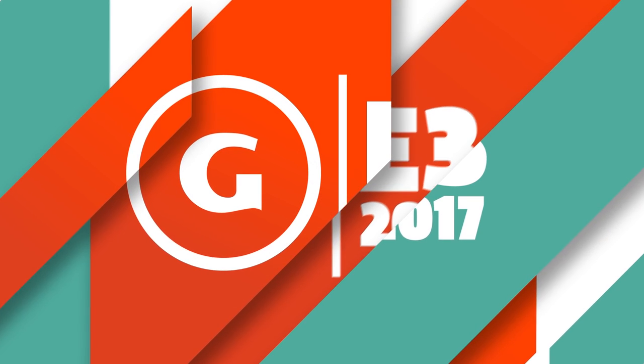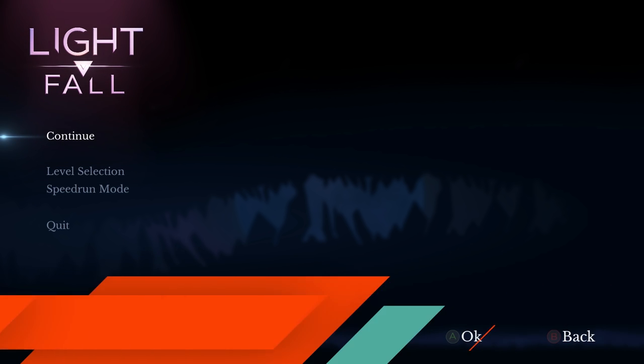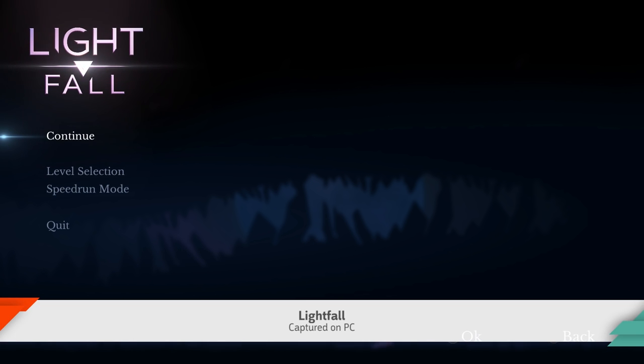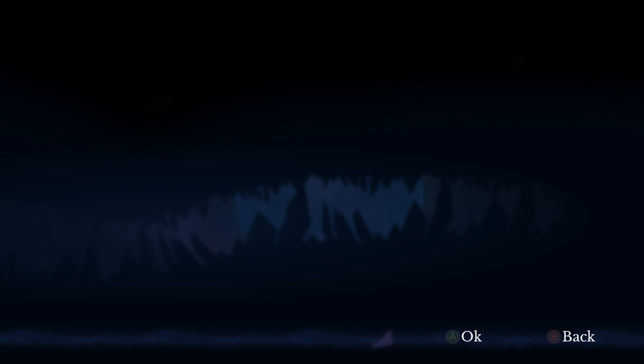It is E3 2017 and I am here with David from Bishop Games. He brought us Lightfall to take a look at. Before we get started, what is Lightfall? What's the premise? So Lightfall is a platformer in which you have your own platform, which gives the player a lot more control on how they want to go about inside the level. Let's get in and take a look at this game.